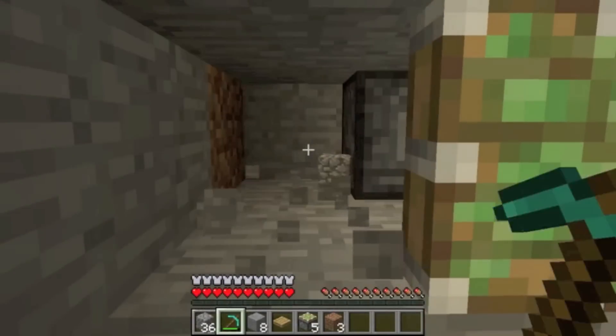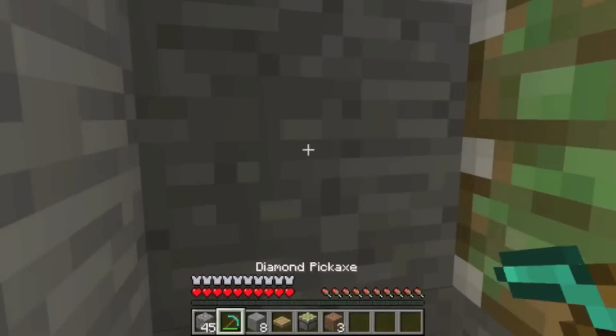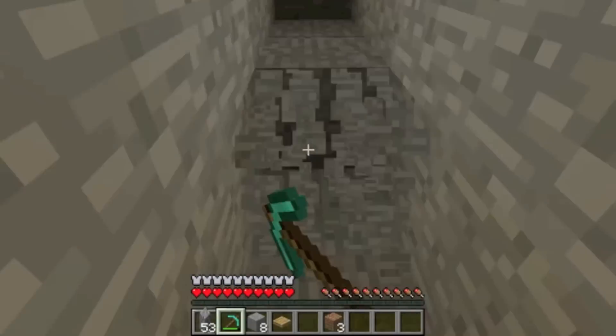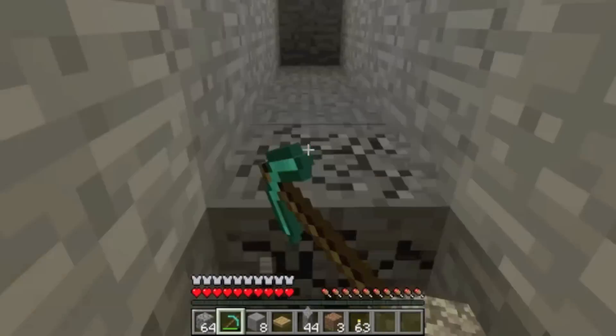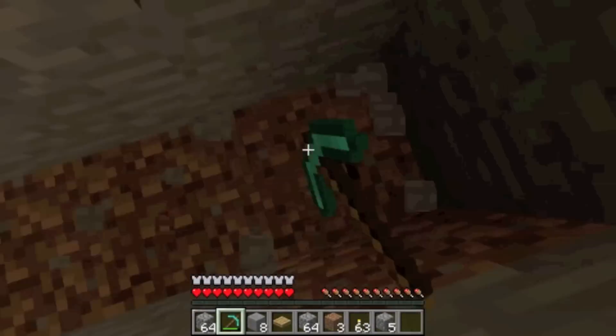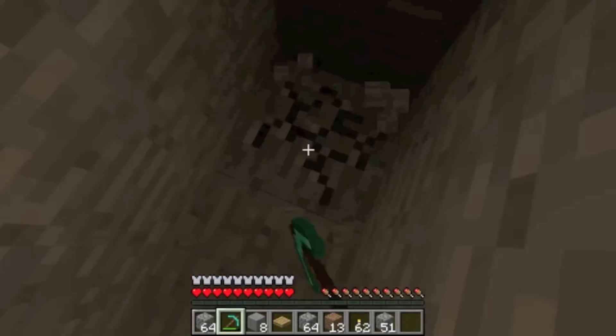As previously discussed, 7 seems to be the perfect number, but you could increase it to be safe. Once you've finished that, dig out the pit. 24 blocks is the required distance to kill someone if they don't have enchantments. For this build, I assume my enemies don't have enchants, thus I dig down 24.